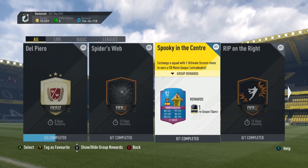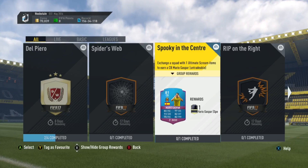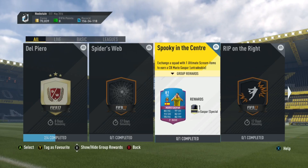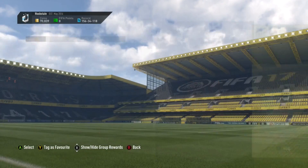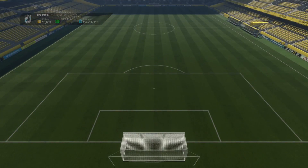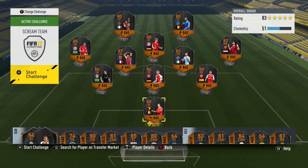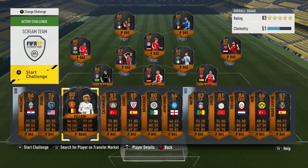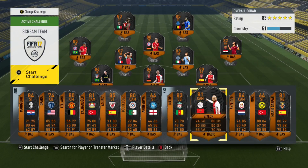As you guys already know, next weekend — not this weekend, next weekend — we are going to have an upgrade weekend where all the Scream cards get upgrades. If you don't know what the Scream cards are, they've been literally everywhere. There's going to be a 90-rated Pantillamon and a 90-rated Fellaini — they're going to have incredible upgrades for one weekend only.